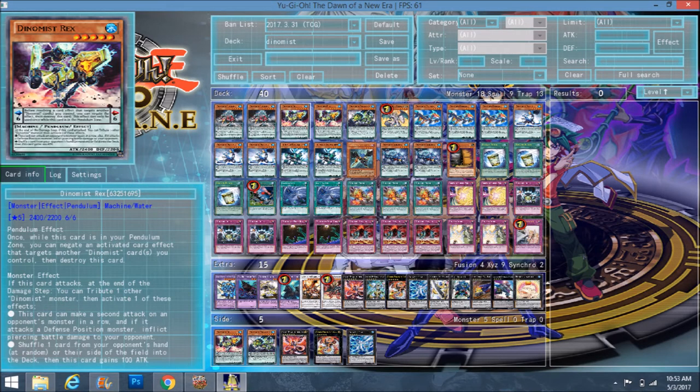Rex is the crazier one of the two big Dynamists. He's a scale six, so he stops Dynamists from being targeted. When he attacks, at the end of the damage step you tribute one of your Dynamist monsters and then choose one of two effects: he can make a second attack on an opponent's monster with piercing damage, or you shuffle a card from your opponent's hand or field into the deck and he gains 100 attack permanently. Shuffling back cards at the end of the damage step is definitely helpful.